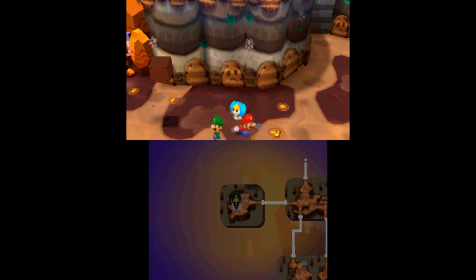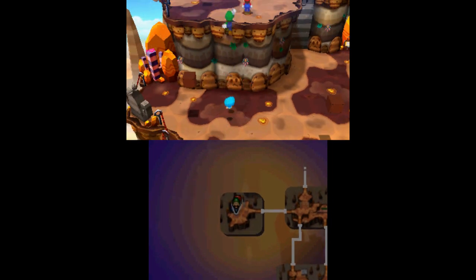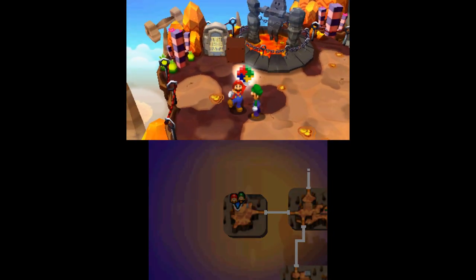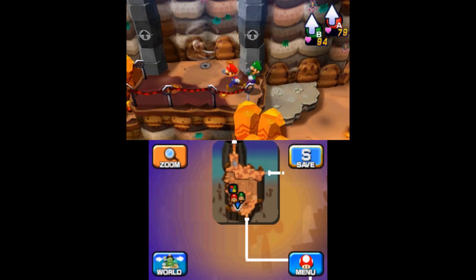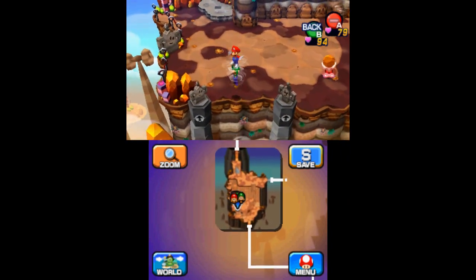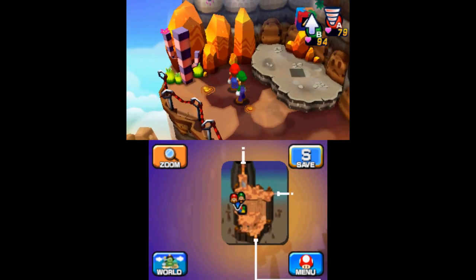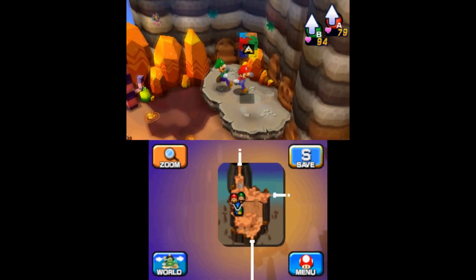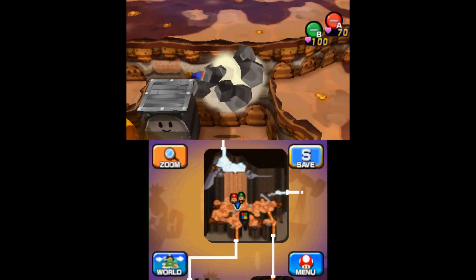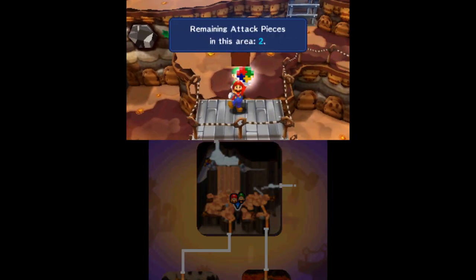After rescuing a pillow in the westernmost area, talk to it to launch up to a nearby cliff where you will find the sixth block. Continue using the air pockets to travel northward and veer left after reaching the topmost area — ride the air pocket to reach the seventh piece. Later on the mountain, when you reach the area before the snowtop, use the drill ability to go right and find the eighth attack block.